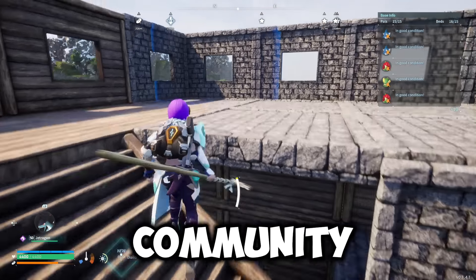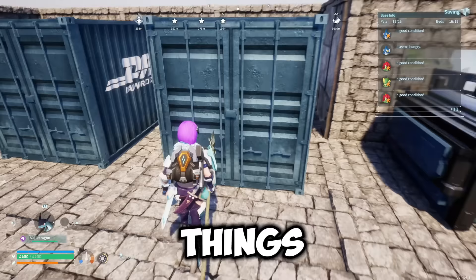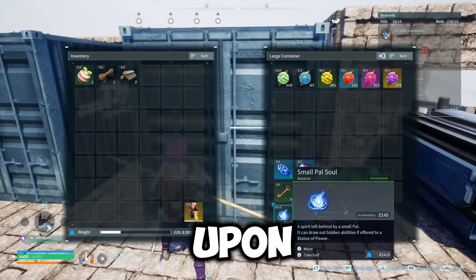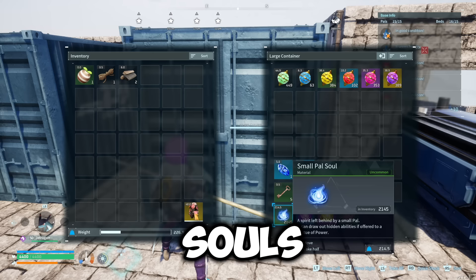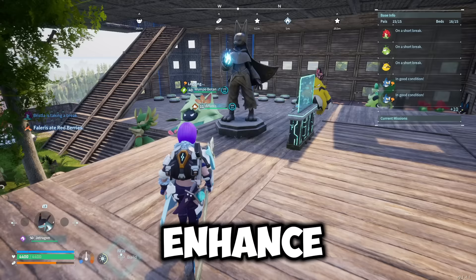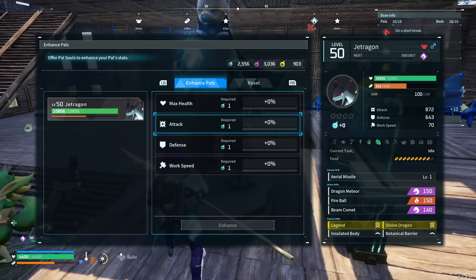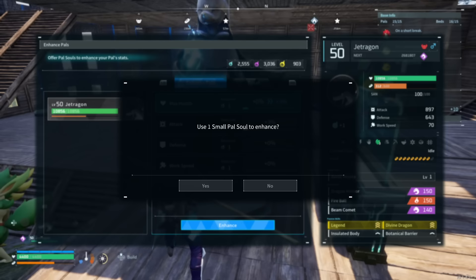The Palworld community has spoken — one of the hardest things to farm in Palworld are Pal Souls. I took it upon myself to find the easiest, fastest, and most efficient way to get small souls, medium souls, and large souls. We did the testing and found something very secretive hidden in the game that will enhance your ability to get souls as quickly as possible.